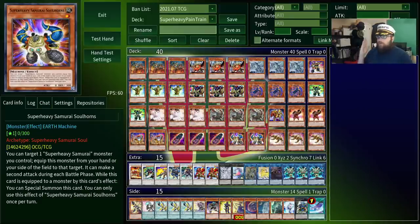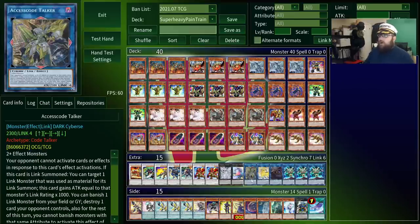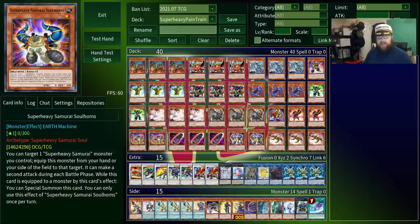You'll also turn off Soul Horns, which is not as important but still useful. This can also equip itself from the hand, and what it does is give the equipped monster two attacks per turn, which is critical for closing out games in this OTK deck. It also summons itself as a monster while equipped, which is useful for link climbing into Excess Code Talker if your main OTK fails.